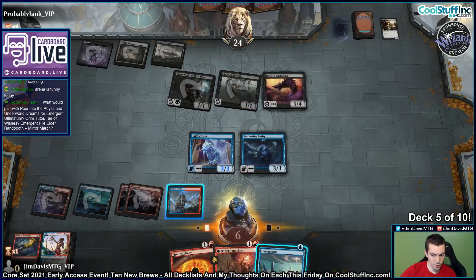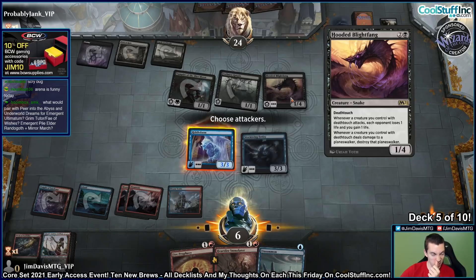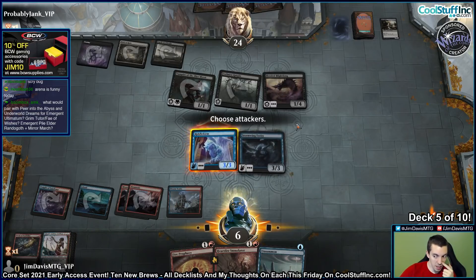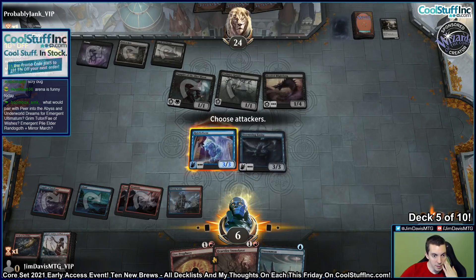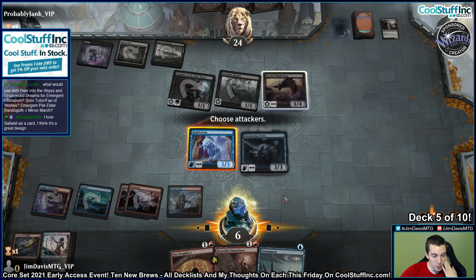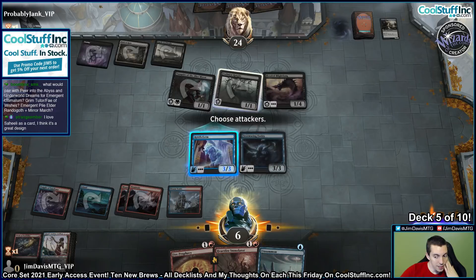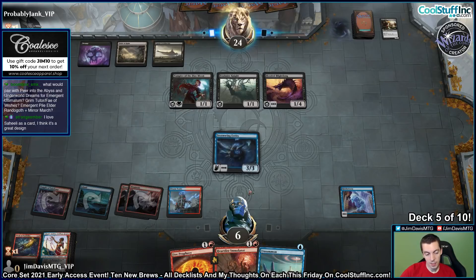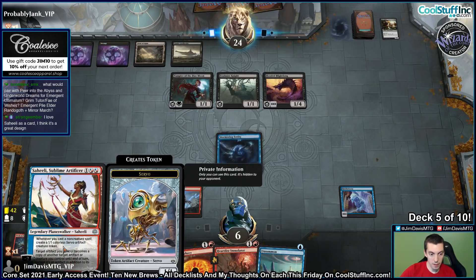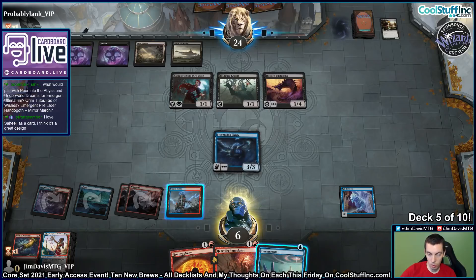We're going to pay two life. Attack. We'll just bounce the Blight Fang in the beginning of combat step. Imagine they had another Blight Fang. Can we just block with Riddle Form? Just try and not die? I'll just say go — I don't want to die. I think Saheeli is great too. I'm a big fan of this card — plus she's good in a lot of sideboards.